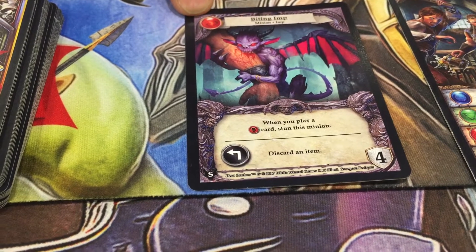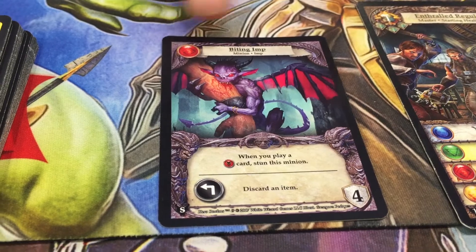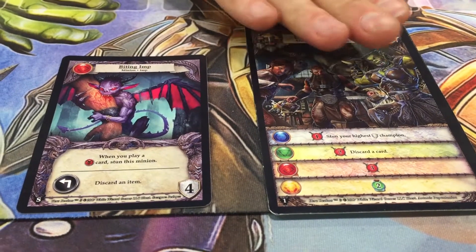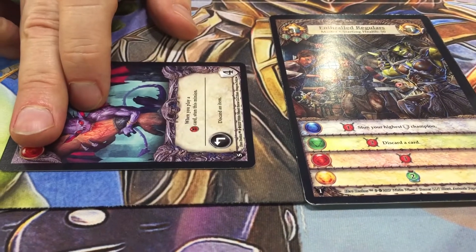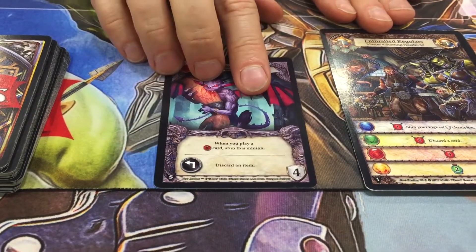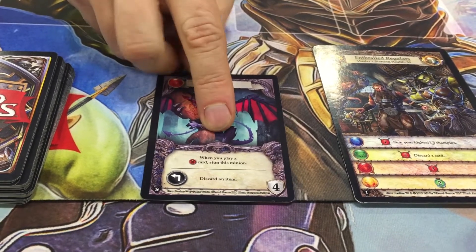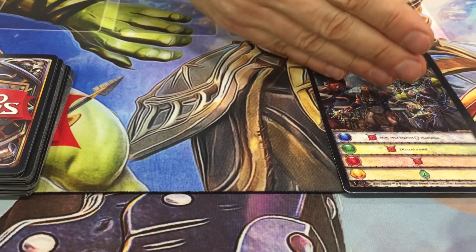In addition to that, every card flipped from the master's deck has a colored icon on it, and it matches the master's power. In this case it gives three combat, so the master would get three combat and I would be attacked for three points of damage, and this imp would force me to discard an item. Then at the end of the master's phase, the master's minions prepare, and it goes into my turn. I could not attack anywhere but this minion in front of me until I've cleared it. Once it's out of the way, then I could attack the master.